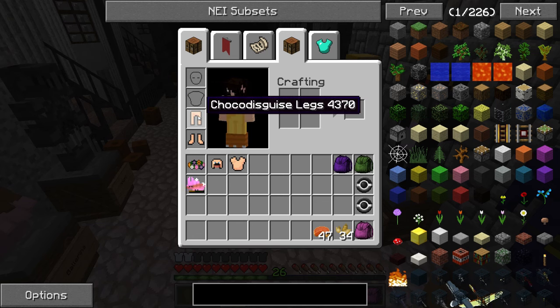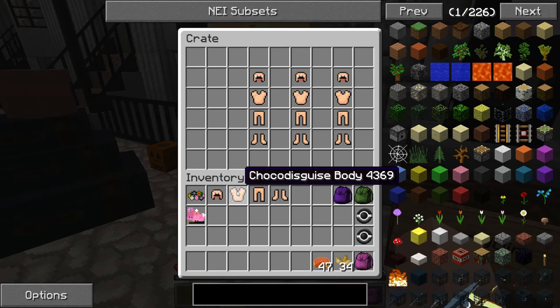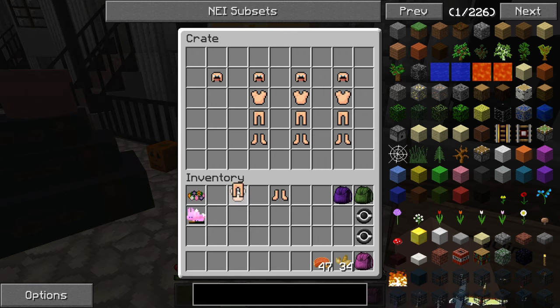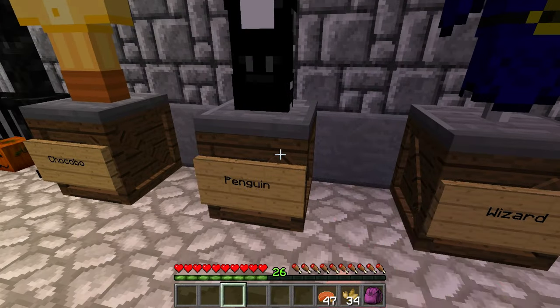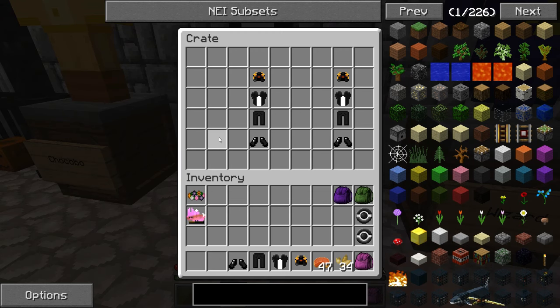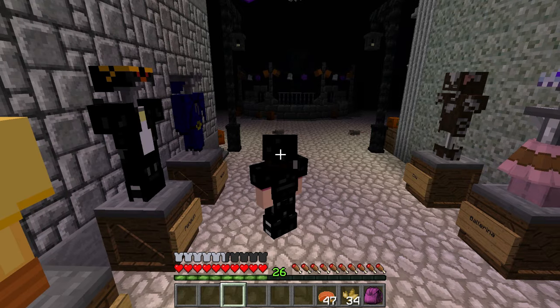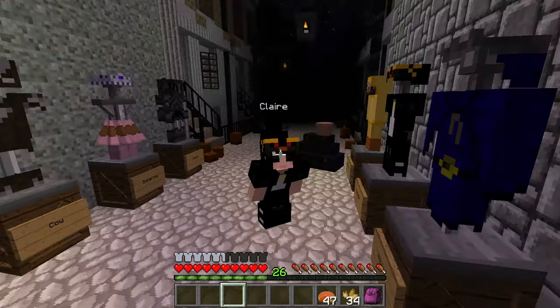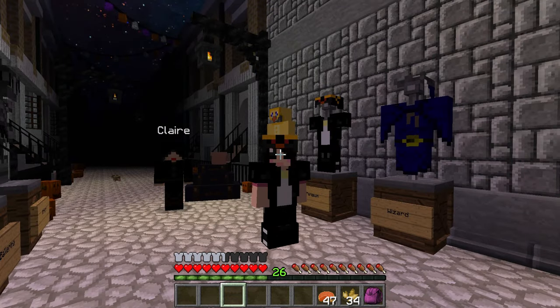Let's see what else we want to try. I want to see how I look as a penguin too, because I think that's just so cute. Let's go put the chocobo back and try the penguin suit. What does it look like when Eros is a penguin? The world may never know — except now we know, because I am penguin Eros! That is awesome. Look how cute that is.